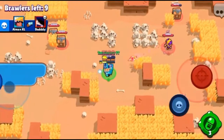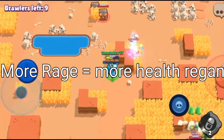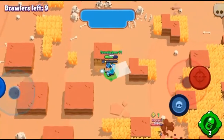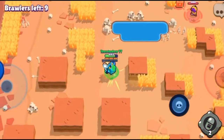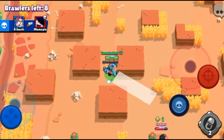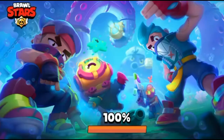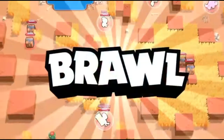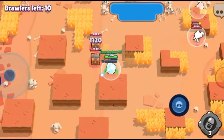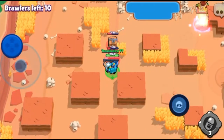With the Chill Pill gadget, Ash can heal — the amount depends on the rage bar, so if the rage bar is full he gets more heal, and if it's less he gets less heal. I'd recommend using it in a dire situation. Overall though, the Rata Banana gadget is way better because you get more rage and then more damage, since some brawlers can kill you really fast and you want to get the upper hand.